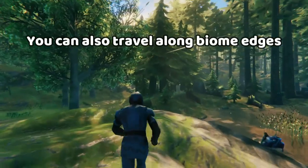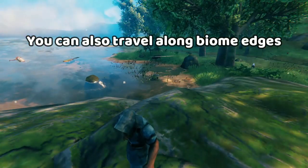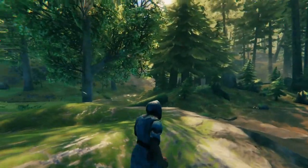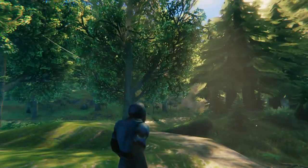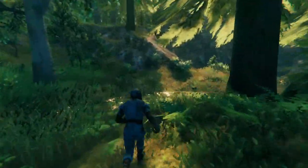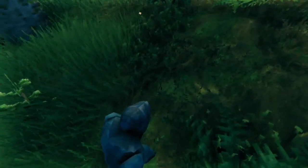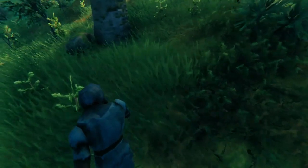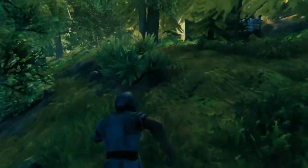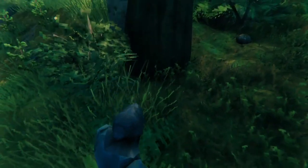Another method to avoid getting lost is to treat the edges of biomes like coastlines, because they're similar. There's basically a hidden path where the meadows are on the left and the black forest is on the right. As long as you stay on the edge of these two biomes, look at the terrain — black forest terrain versus meadows terrain — the edge is right there. Try and travel as close to the edge as possible. You can even see how the trees change: black forest tree, meadow tree. The edge is right there.